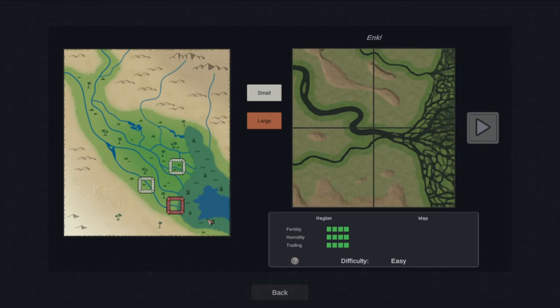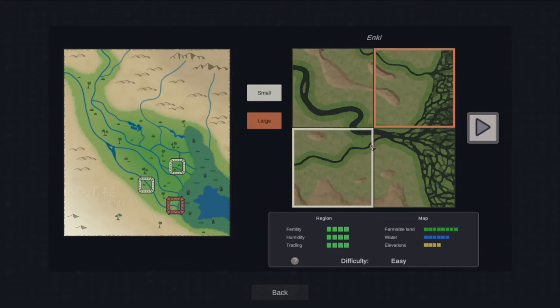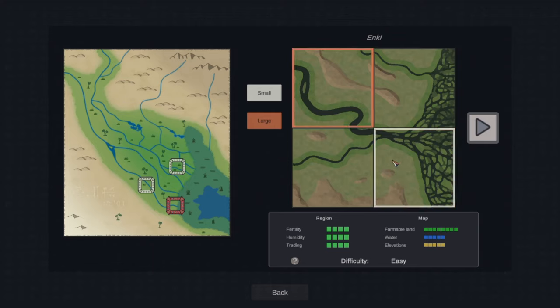We've got beginner, normal, and easy. I'm going to go kind of the middle ground and go with easy. You can see we've got the rivers, the water sources here, and then the green is the farmable land. The brown is less favorable, but we could still build on that. We're going to find one of these maps where we've got a decent amount of all the resources. I think that one's pretty nice — it's a lot of farmable land. We're just going to go with that one.